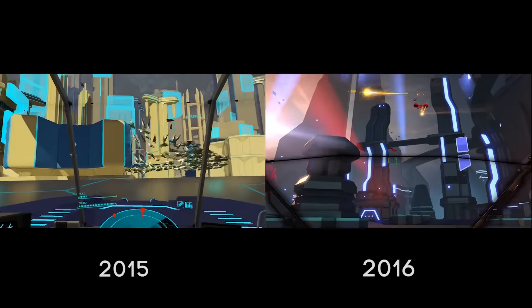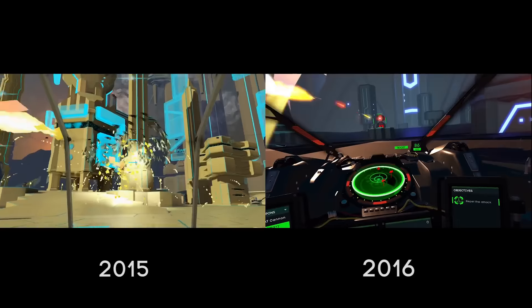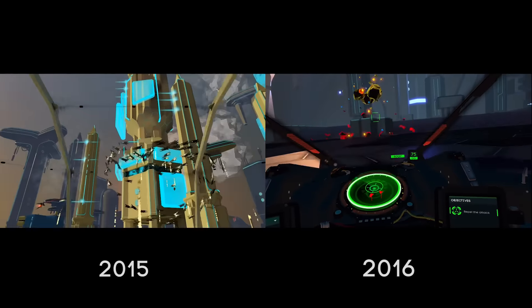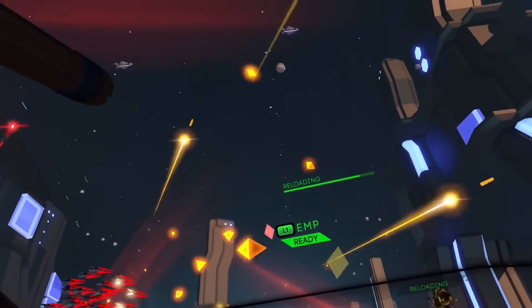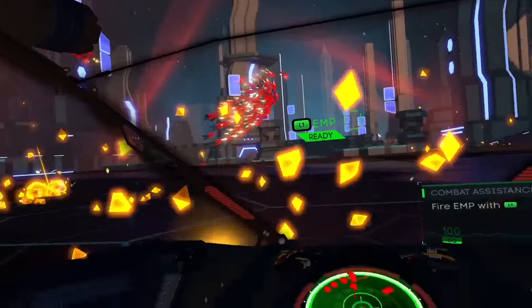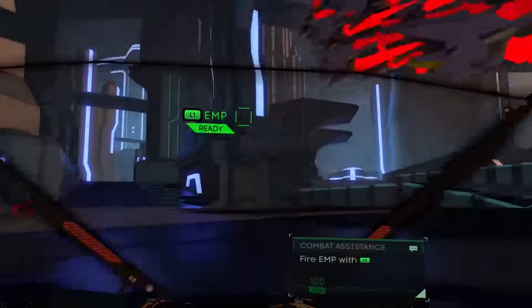The two main weapons we offer the player are essentially the same, although the machine gun is more sophisticated now — it's using actual ballistics for its missiles, whereas previously it was just using line-of-sight impact effects. It's a lot more satisfying and physical to use. The most obvious new addition is the EMP weapon, which at the end of the demo you use to obliterate everything in the environment and bring it crashing to the ground.